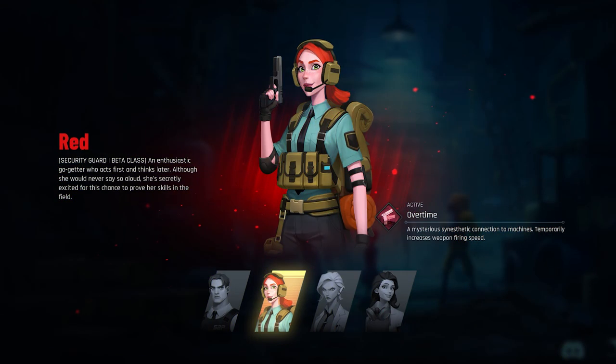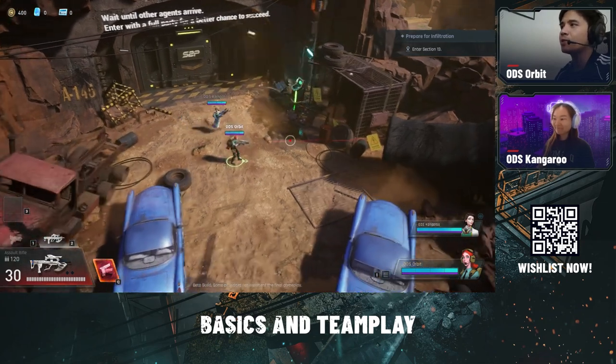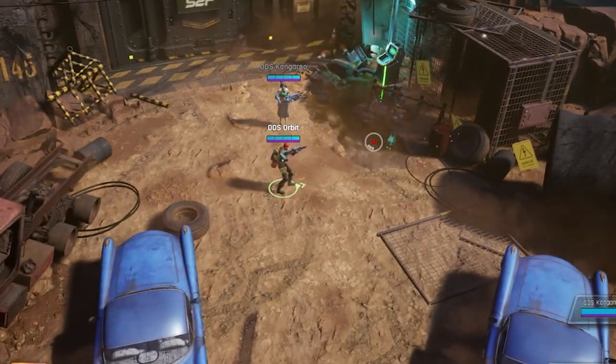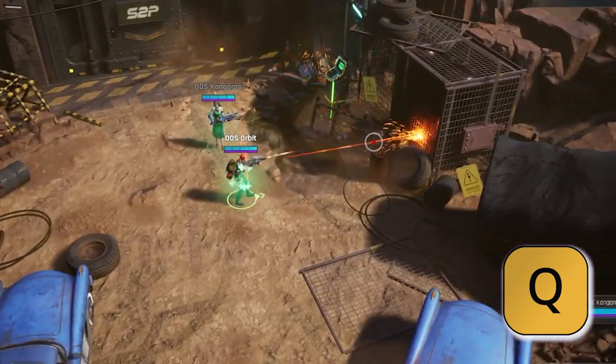Kangaroo's specialty is increasing the fire rate of her weapon. If you take a look at my demonstration, if I were to not use my ult, you'll see my normal attack fire rate. But if I were to press Q, you'll see that it starts to go a lot faster.